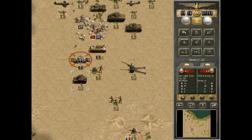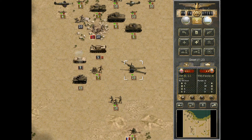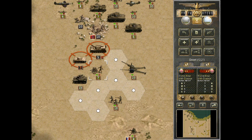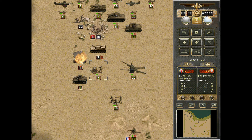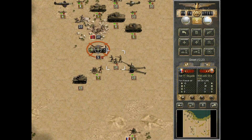Let's see what we can do to this tank. Great — that's a mess, they are completely out of ammo, which is great. Nice artillery support.